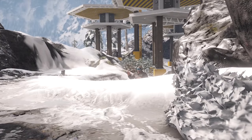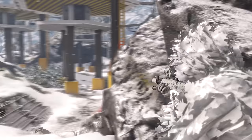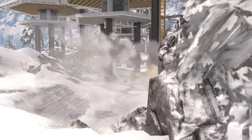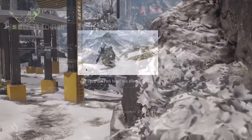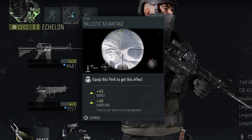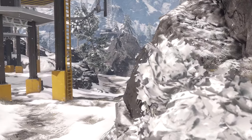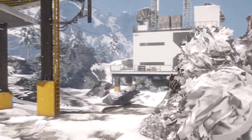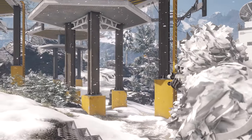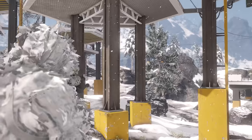One more thing worth mentioning: the bullet drop mechanic in Ghost Recon Breakpoint is pretty much broken. Some weapons have tons of range and can reach up to 600 meters, while others just drop straight down at the 200-meter mark. You can't really fix this 100% — I think it's a bug — but there is a perk called Ballistic Advantage that gives you plus 60 range. I don't really know what they mean by plus 60, but it does help with sniping. Those are my settings and pretty much how I play the game. If you played Breakpoint at launch and didn't like it, I'd definitely say come back, try my settings, and let me know how it went.